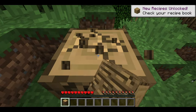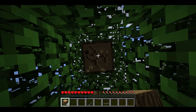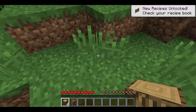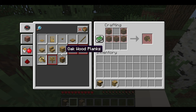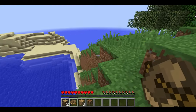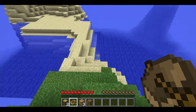Grab some resources. Now everything's going to be unedited — you guys can see my true reaction. So let's get some crafting done. Recipe book, planks, crafting table. I want oak boats. Do I have auto jump on? I do not want auto jump on. There we go.